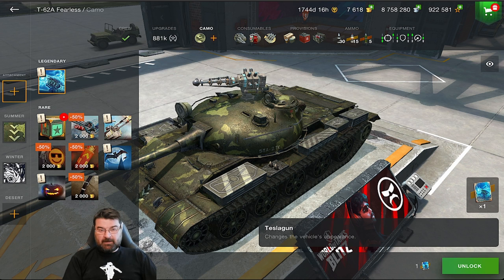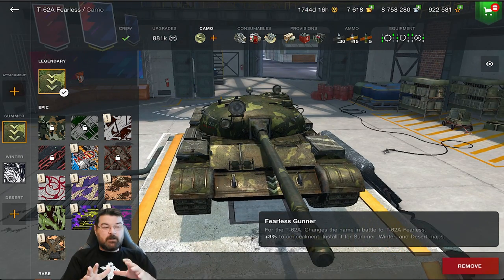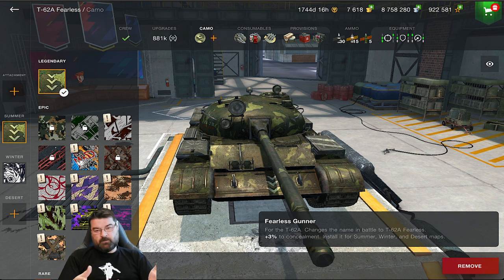Next — camo. Forget the attachment as it does nothing; we're looking at the camo itself. A lot of players don't see the benefit of camo, and I understand that. From tiers one to five, Wargaming has largely removed camo availability because they think you don't need it. So when you grind through and do well, you think: why spend money on camo? But as you progress up the tiers, camo becomes massively important.